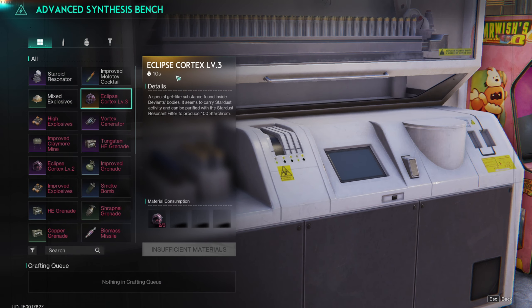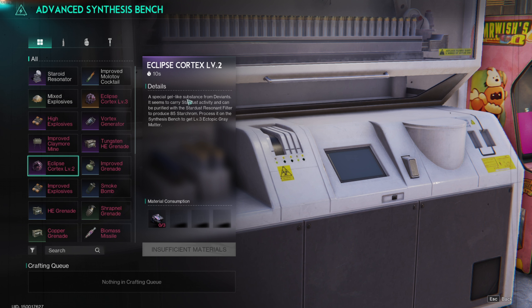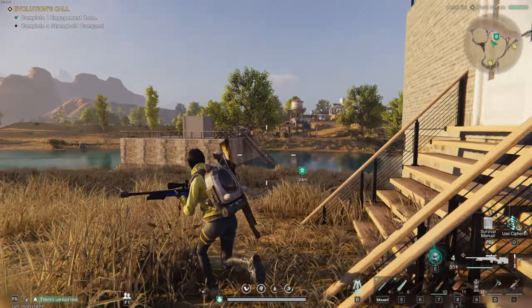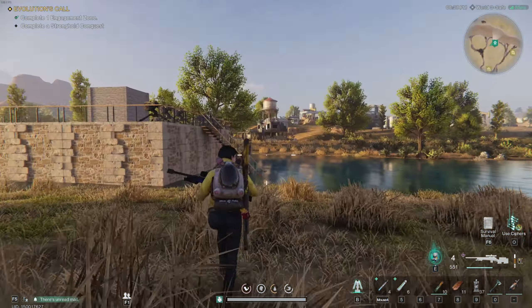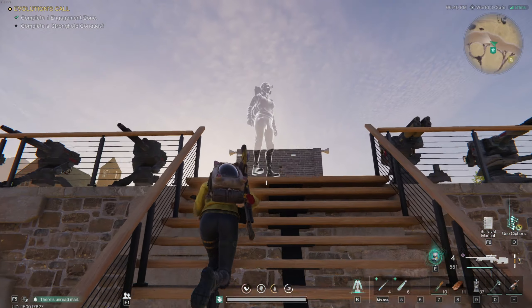These Cortexes you can use 40 per week. But first you need to know about the Synthesis Bench — going into here, you can upgrade these Cortexes from the normal ones. You start off with the level ones, turn them into level twos, then take the level twos and turn them into level threes. The level threes will give you 100 Starcrumb per, and you can do 40 a week — so that would be 4,000 Starcrumb a week. I have two bases.